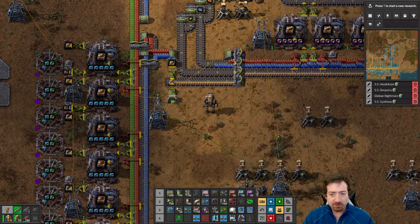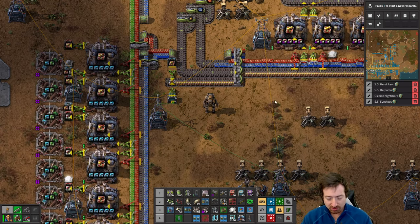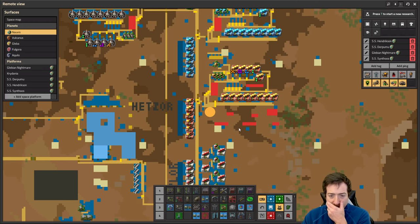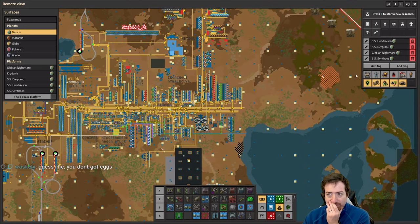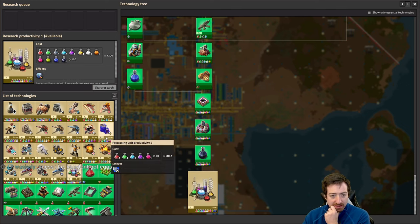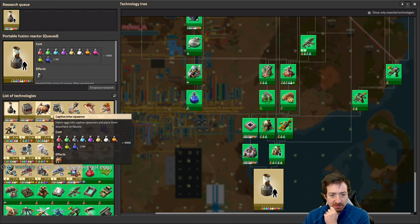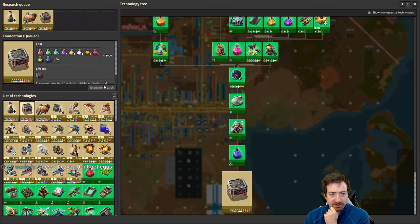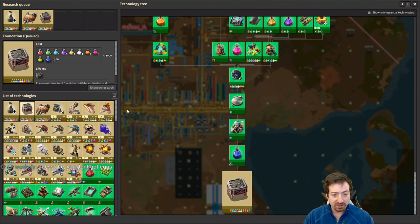Hello everyone, Crydex here. Welcome back to our Factorio Space Age playthrough. We are continuing to progress towards victory. What did we do in our last episode? I think we got fusion researched and railguns researched and now we're working towards that. I have a couple more things to finish researching, like a captive biter spawner, foundations, and a portable fusion reactor. These are the last three researches of the tech tree that are not infinite researches.